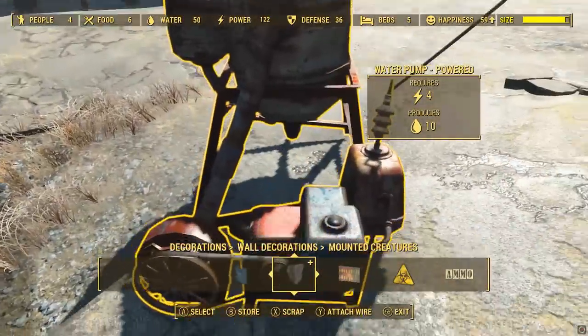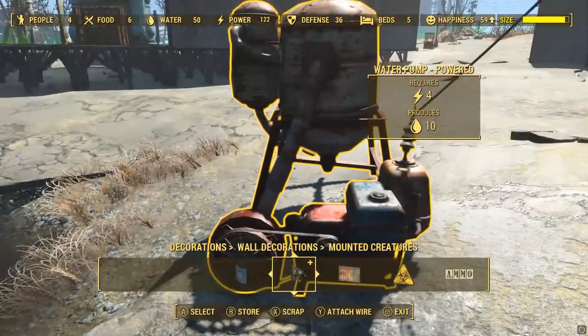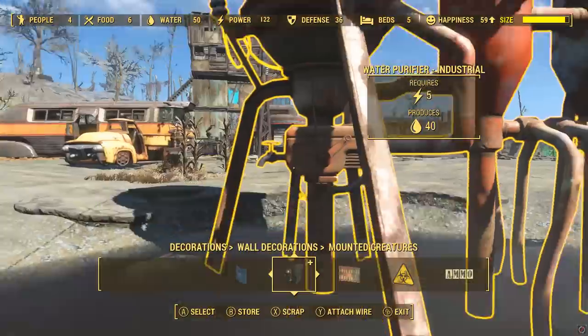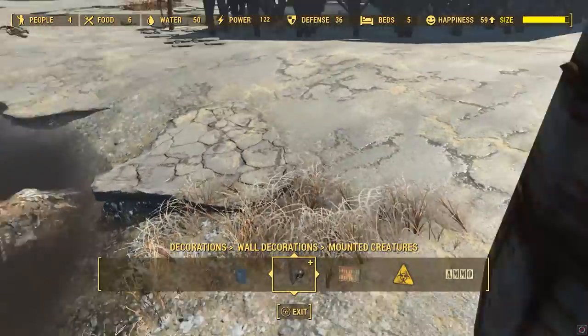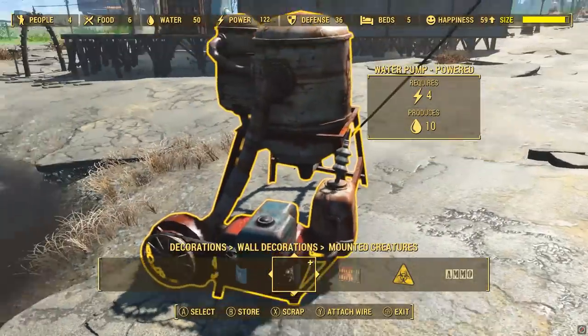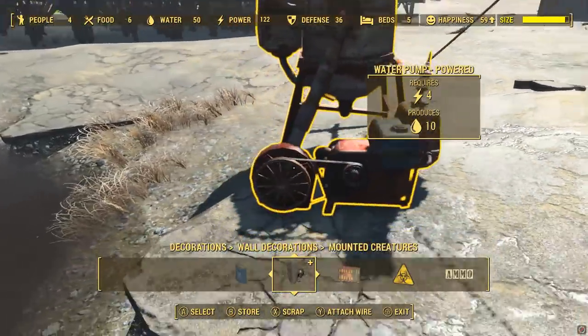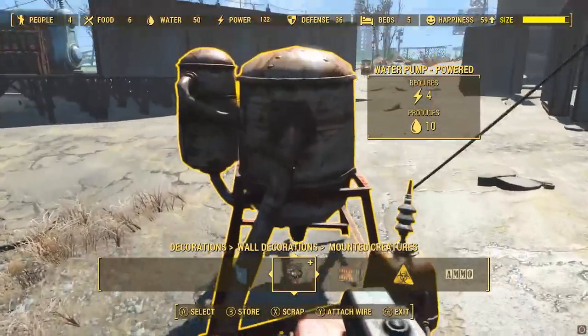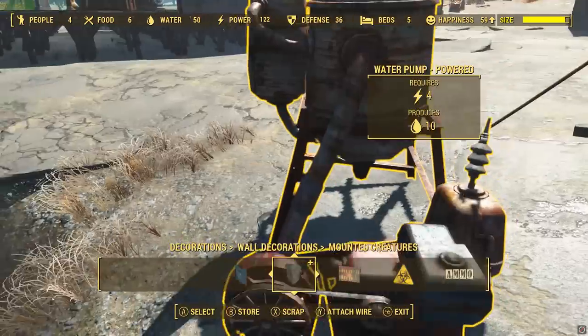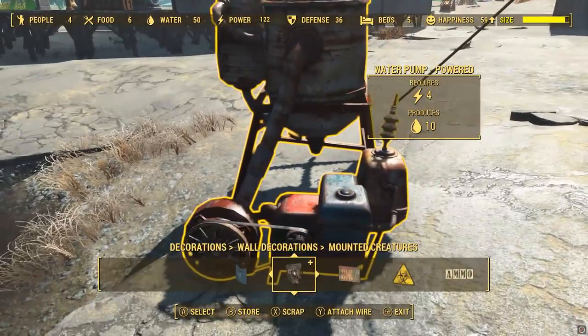It's also added in the new powered water pump, which is pretty cool, because if you don't have a natural water source in your settlement, it's previously been pretty difficult to get a nice amount of water coming in - you've had to just build loads of taps. But you can now build this powered water pump that produces ten water instead of the usual three for the usual tap.